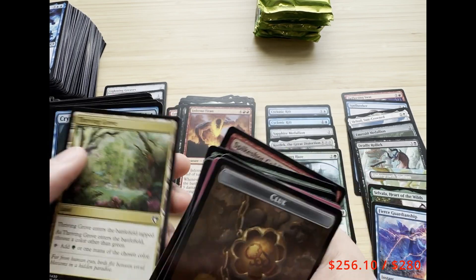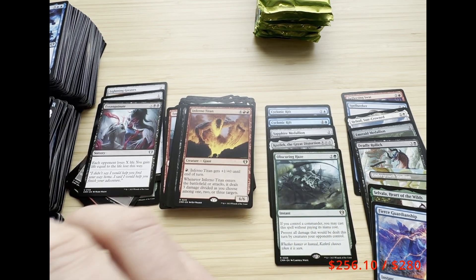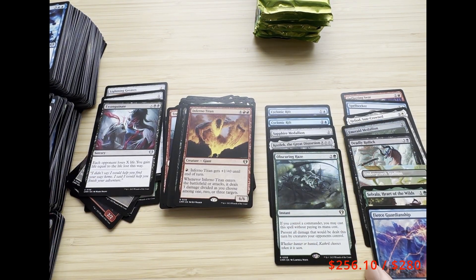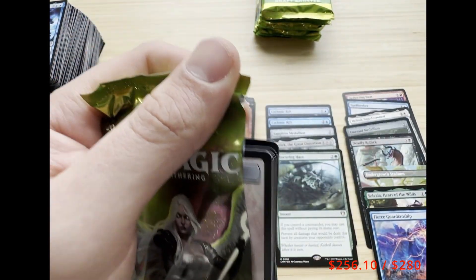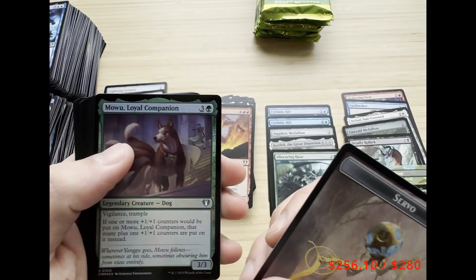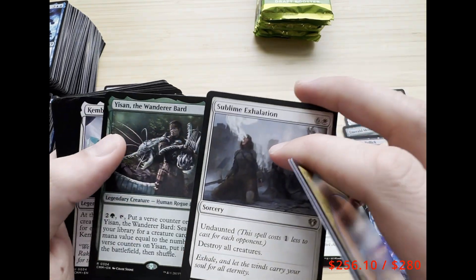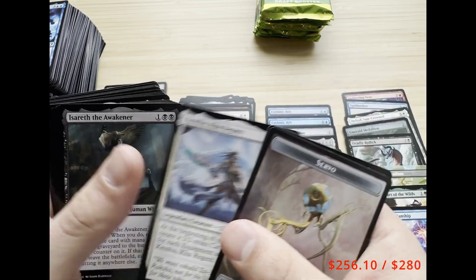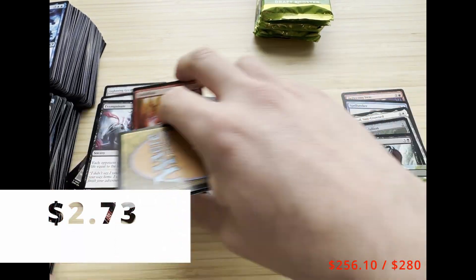If I miss anything please let me know in the comments or give feedback — I'm just trying to learn with this. I'd love to know what type of things you look for in a booster pack opening. We got Sublime Exhalation — nice — Yisan the Wanderer Bard, and Kemba. And a Vandalblast — that's nice.